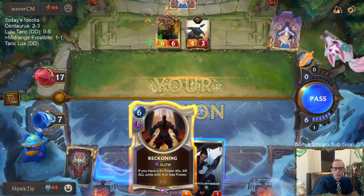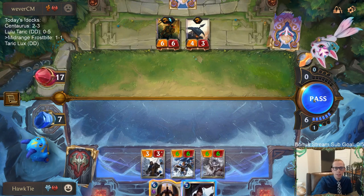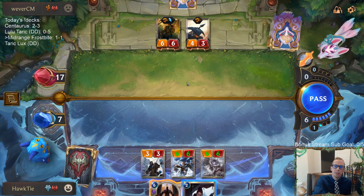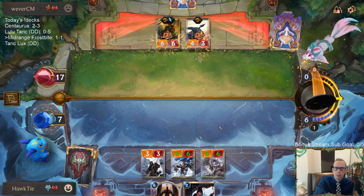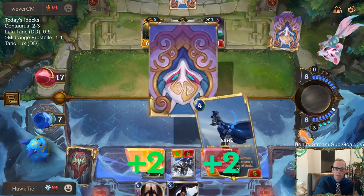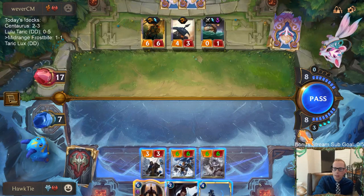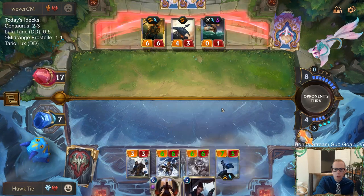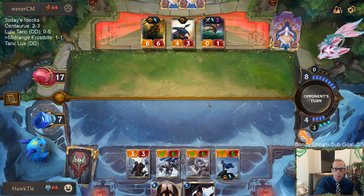I could cast reckoning and then it trades my 3-3 for their 4-3 — let's see if they attack out. No, I don't think that's worth it. We don't get to play everything in hand — that requires 12 mana and we have 11 mana. So we're not playing Glory Seeker because we're going to have Ash attack, frostbite Gangplank, then Reckoning afterwards.